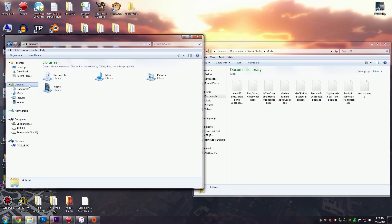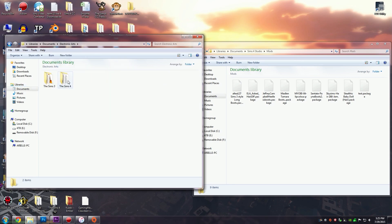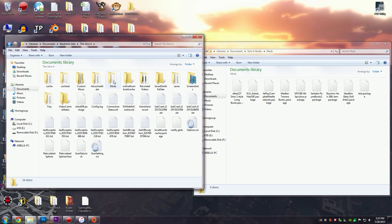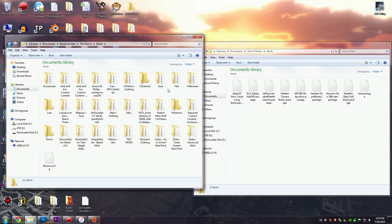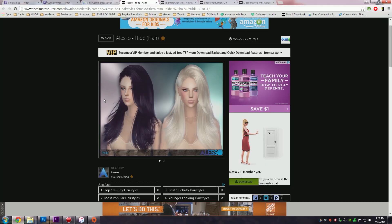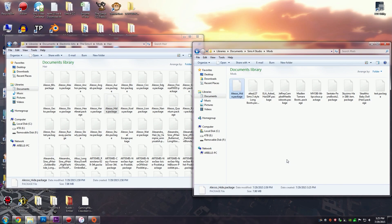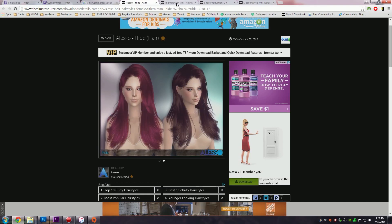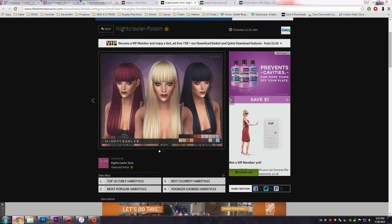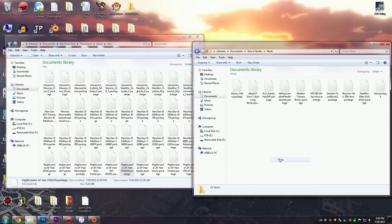To find your mod, you will need to go to Libraries, My Documents, Electronic Arts, The Sims 4, and Mods. We're going to do hair for this example, so we're going to go to hair and look for Alesso Hide hair. Here it is — Alesso Hide. I'm going to copy that and paste it. We're also going to want Nightcrawler Poison, so I'm going to copy and paste that one as well.